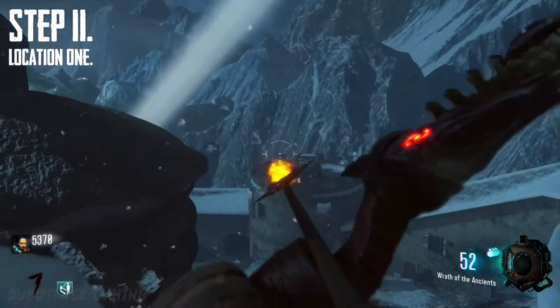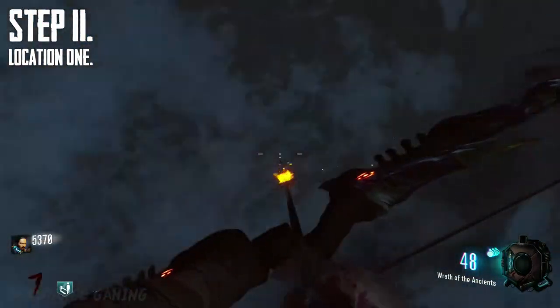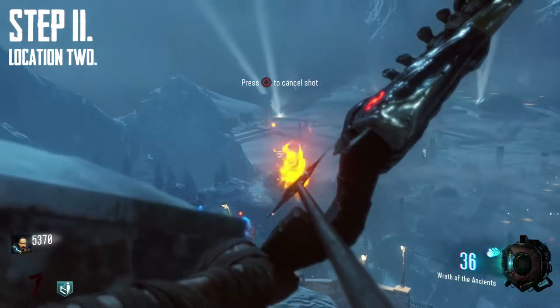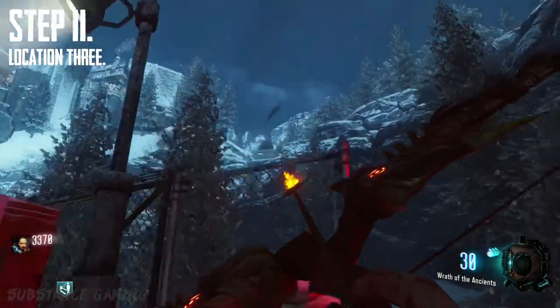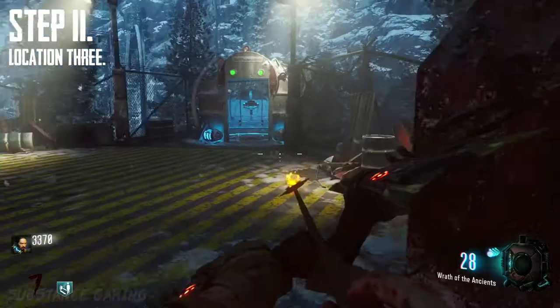Location number 1 is next to the clock tower. Location number 2 can be hit from multiple places, but this is where you need to aim — you can see from the gameplay right now. And location number 3 is on top of the mountain that can be found at the rocket test site.